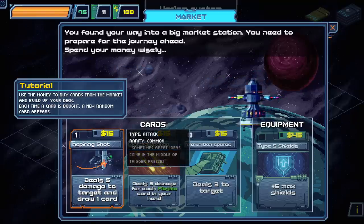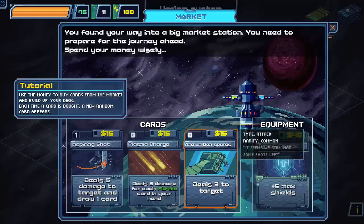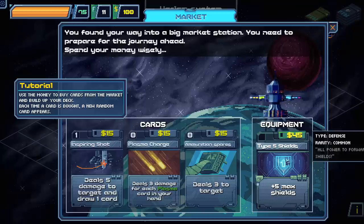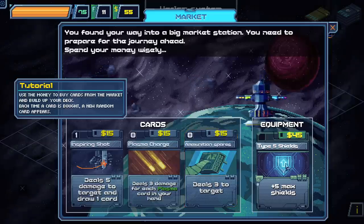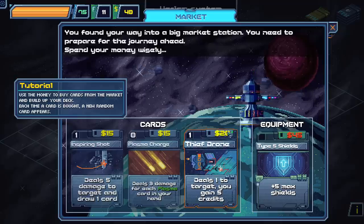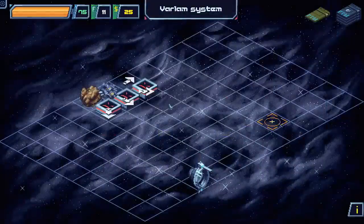We found a big market station — spend your money wisely. We've got Inspiring Shot: deals five damage to the target and draws a card, plus three damage for every plasma card in your hand. We've got Ammunition Spares, a free card that does an extra three damage, and Type 5 Shields as equipment. I have a hundred bucks. I want the shields — let's get some dope shields. I'll also take the Ammunition Spares, and I'll probably go Inspiring Shot too.